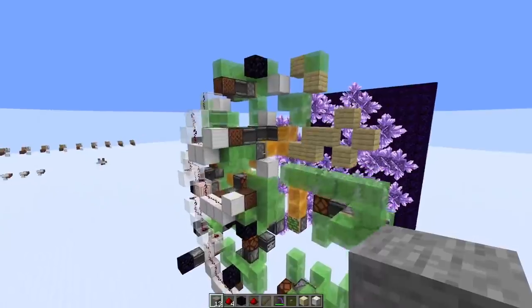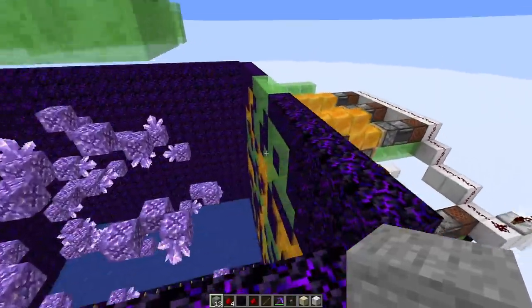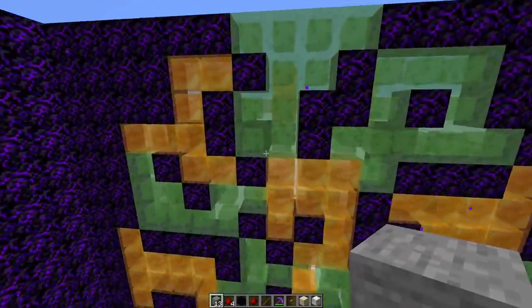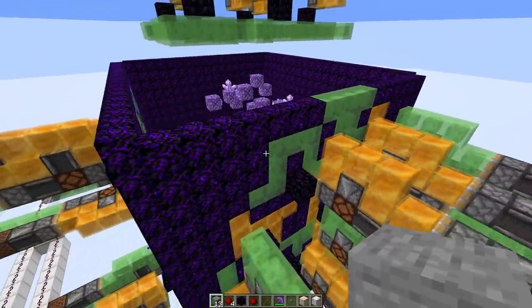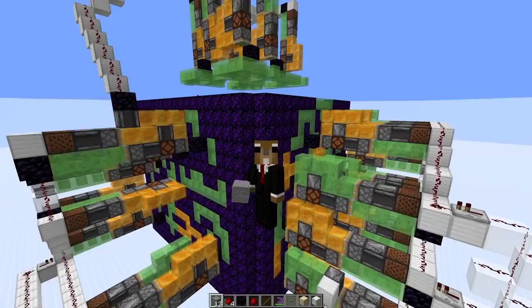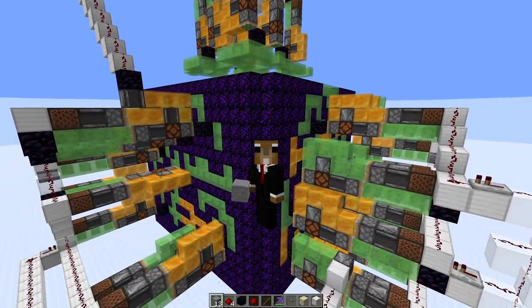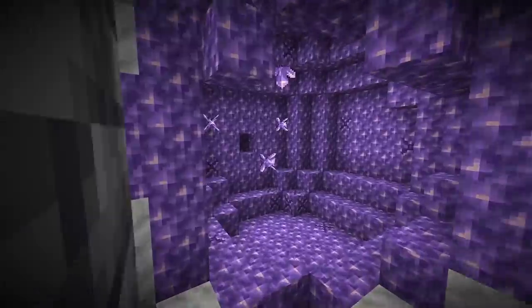Then I started thinking: wouldn't it be a lot easier to maybe make something a bit more bulky but that is easy to repeat? And I came up with this design here, which uses the same type of flying machine over and over again. It basically uses a structure in the front — there could be up to 12 blocks — that is just being pushed by a self-returning flying machine. It didn't take too long to design the whole farm and we still get one of the most efficient farms of the flying machine concept. So today I want to give you an easy-to-follow guide.